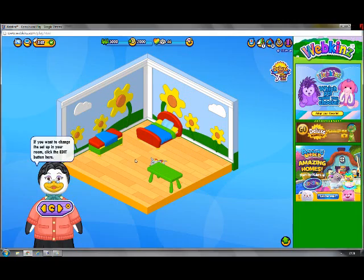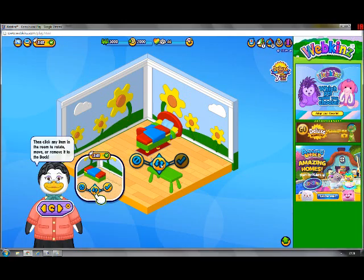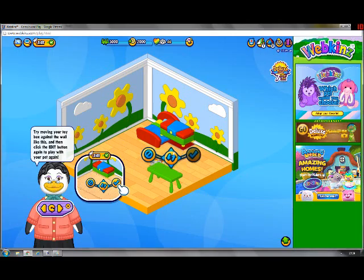If you want to change the setup in your room, click the Edit button here. Then click any item in the room to rotate, move, or remove it to the dock. Try moving your toy box against the wall, like this, and then click the Edit button again to play with your pet again.